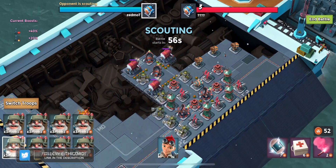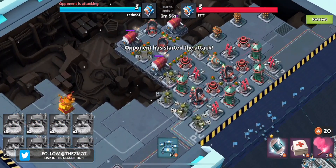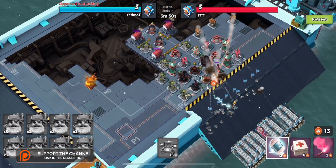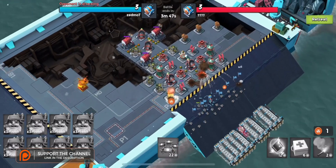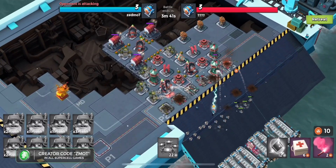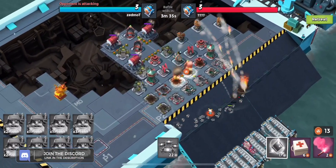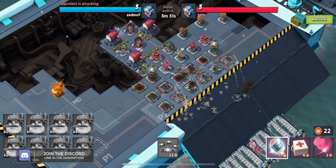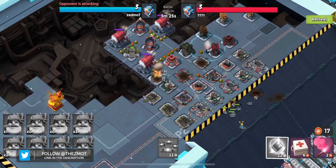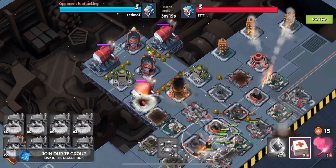Same sort of layout, same sort of base. If you're going to use Everspark, make absolutely sure you click that critter button as soon as you possibly can because a lot of those defenses are going to be right up close on the shore. The worst case scenario with Everspark is to have her get shot in the face - when Everspark gets shot in the face, bad things start to happen. This person only has one shock launcher so we've got a bit of an advantage.